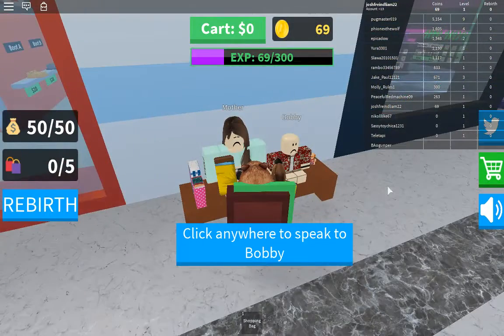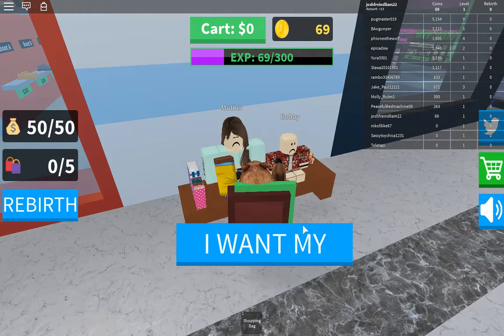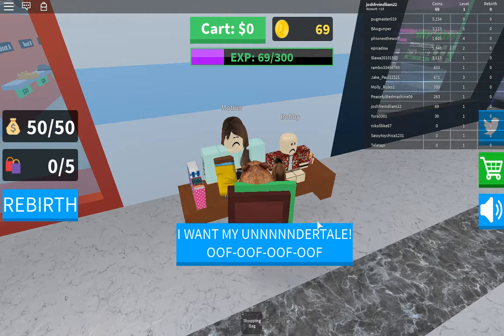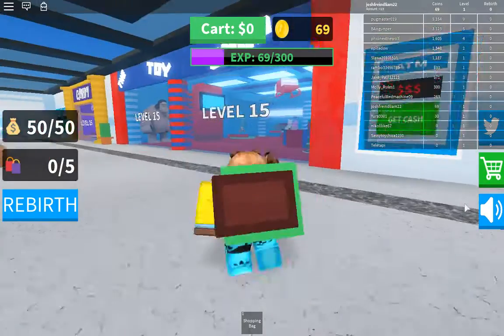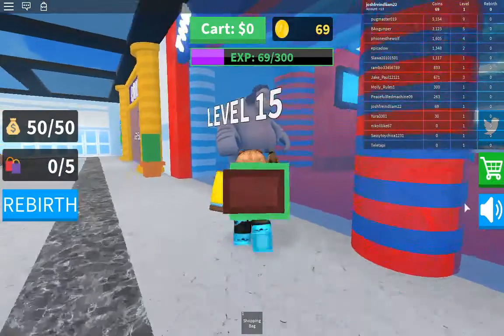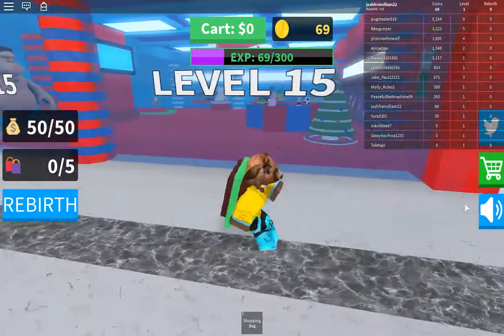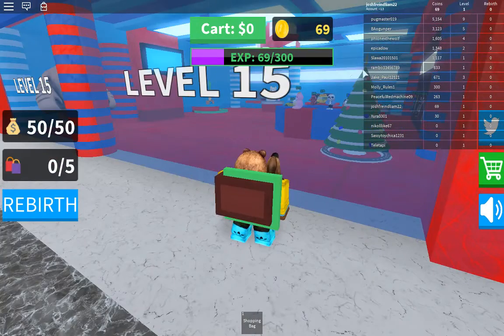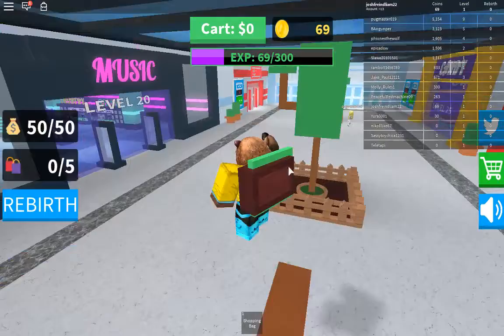There's Mother and Bobby. Click anywhere to speak to Bobby. 'I lost my Sans action figure. I want my Undertale.' Alright, we've got to find the Sans action figure. Then we got the Toy Shop — oh my god, what is that? That thing looks amazing. There it is! There's the Sans action figure! You're kidding me, dude. That's harsh.